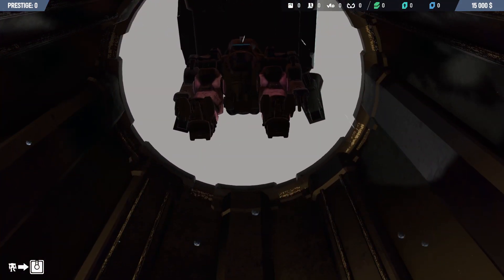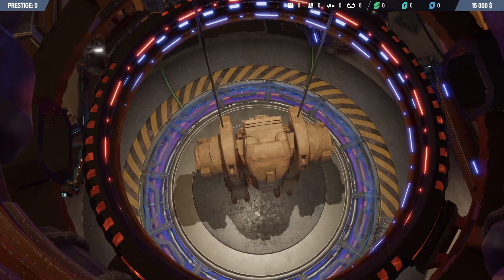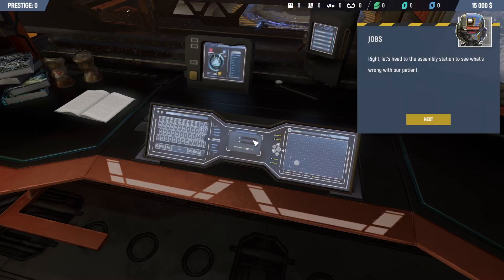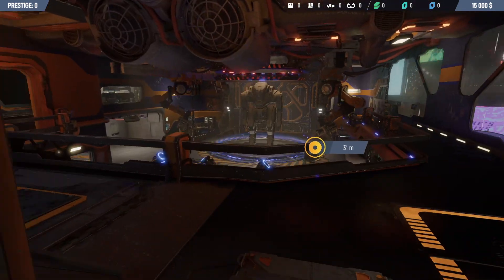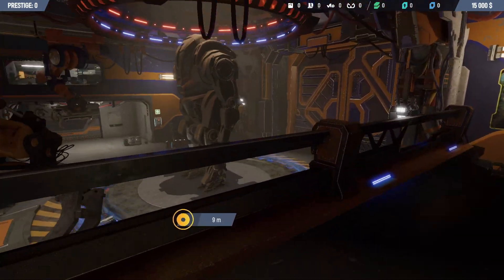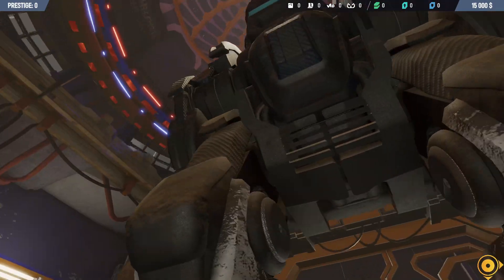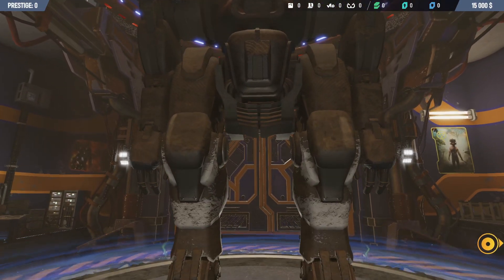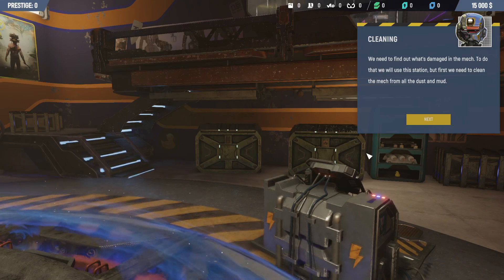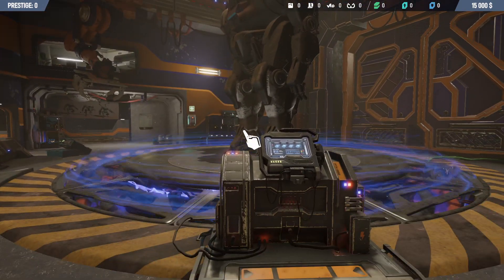Here it comes — the mech arrives! I hope it's easy to identify the parts, because that's something I struggle with in these games. Let's head to the assembly station to see what's wrong with our patient. The mech is a little bit ginormous — look at it! That is a massive mech. Now we're going to find out what's damaged. Do we clean it automatically, or are we going to have to spray it with a hose?